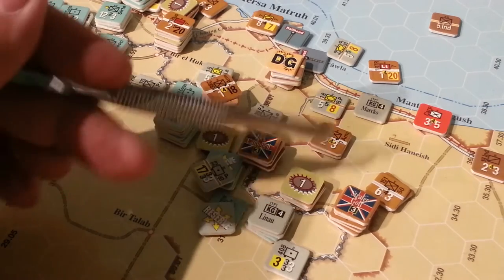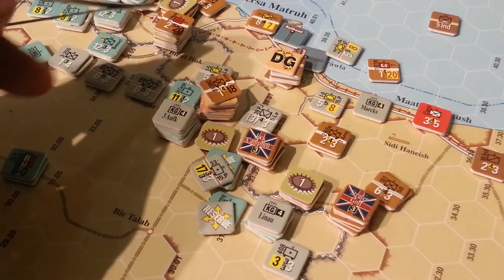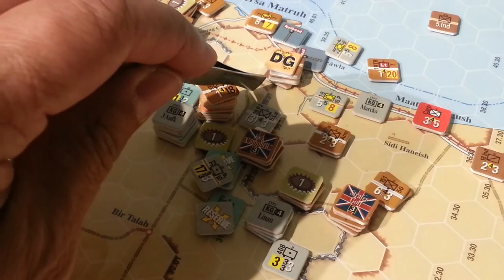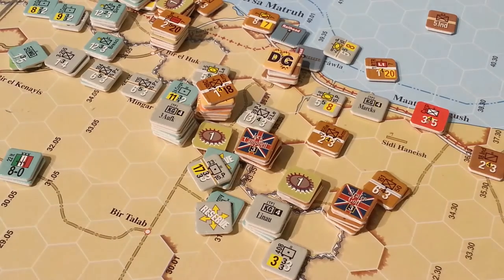During the English Commonwealth reaction phase, the 7th Army had spread itself around and popped a unit into here, a unit into here, and also a unit onto the road here to facilitate supply and also try and block supply. Unfortunately it was only a little armored car unit, but that's all I had.